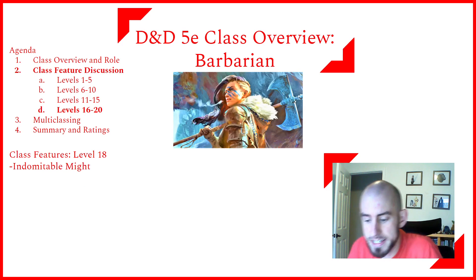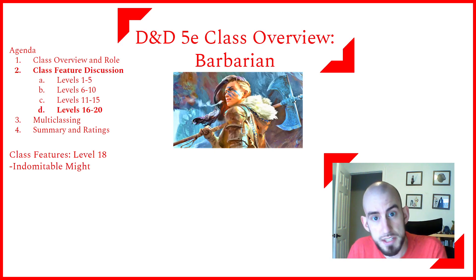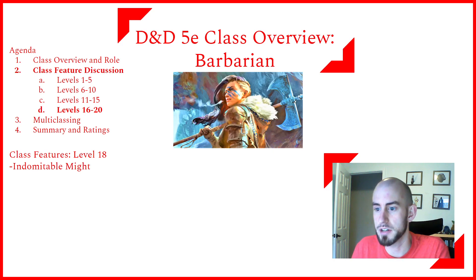At level 18, Barbarians get Indomitable Might: if your total for a Strength check is less than your Strength score, you can use your score in place of the total. Most Barbarians will have Strength capped at 20, meaning any Strength check rolls below 20 automatically become 20. This essentially prevents you from failing anything you should reasonably be able to do, and depending on how your DM rules Natural 1s on skill checks, may prevent you from ever critically failing a Strength check.